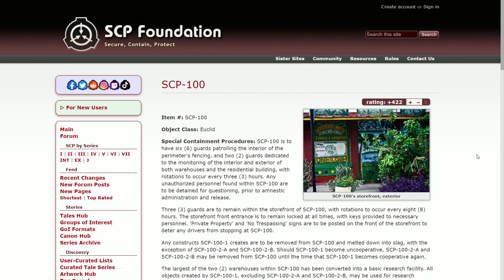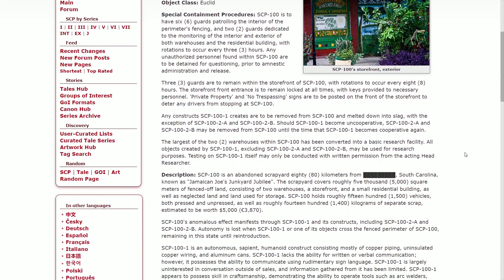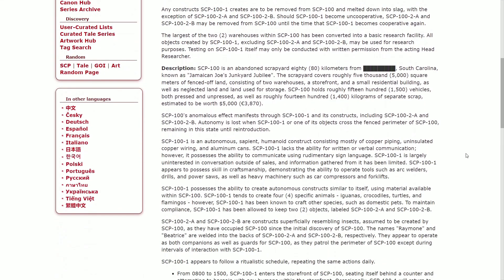Should 100-1 become uncooperative, SCP-102-A and SCP-102-B may be removed from 100 until such time that SCP-100-1 becomes cooperative again. The largest two warehouses within SCP-100 have been converted into a basic research facility. All objects created by 100-1, excluding SCP-100-2-A and 100-2-B, may be used for research purposes. Testing of 100-1 itself may be conducted with written permission from the acting lead researcher.